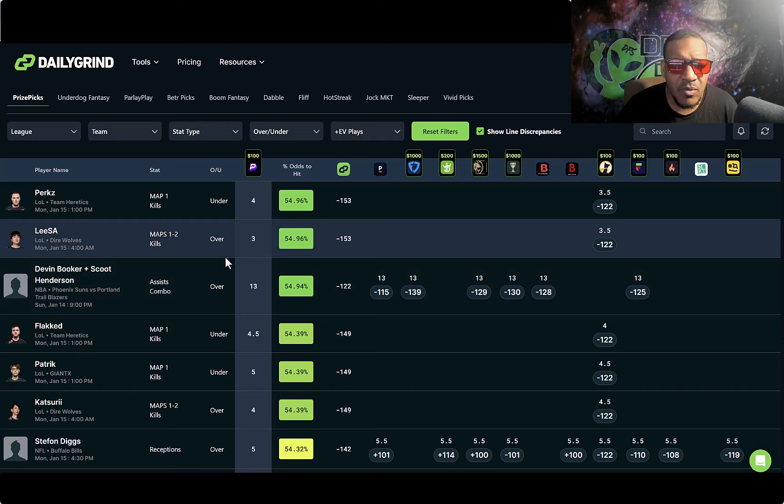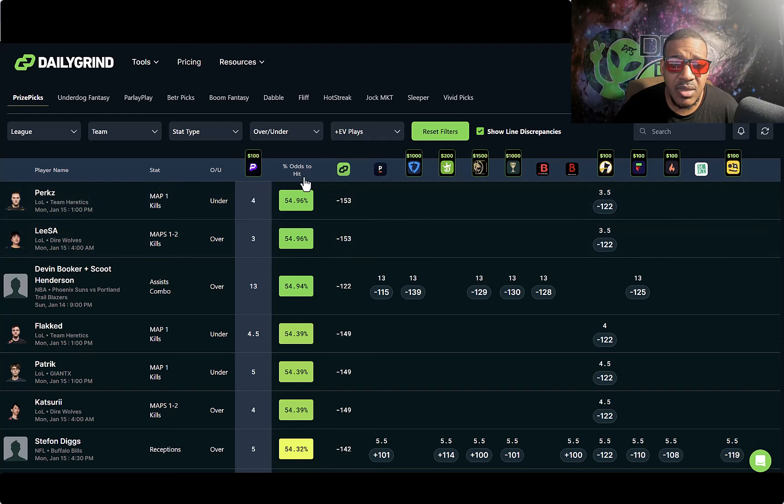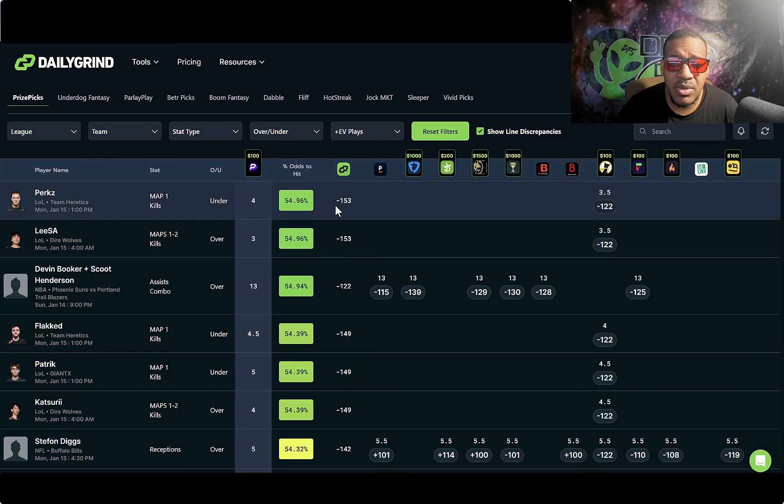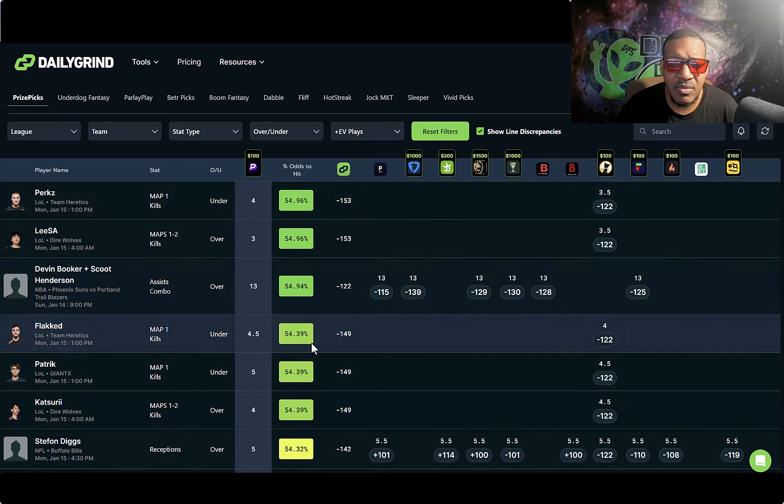So if you don't care what sport you play, you just want to play some plays, you just worry about cash and you don't care what sport it is — I would try this. At the top they got a perk with odds of hitting 54% — he's the highest dude on here — and it goes by category, odds of hitting right here.